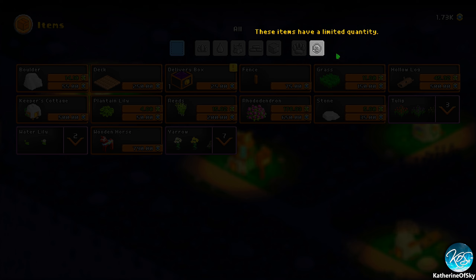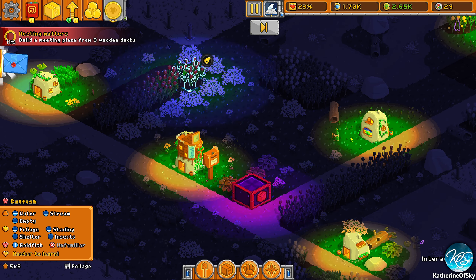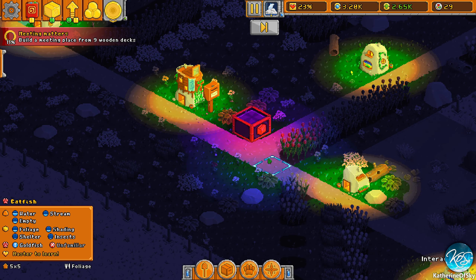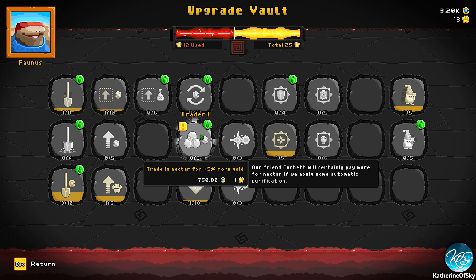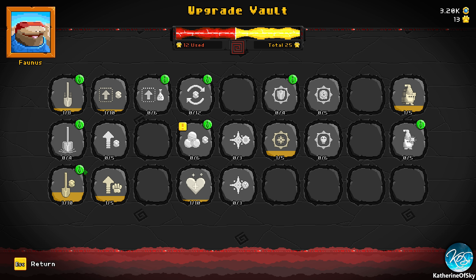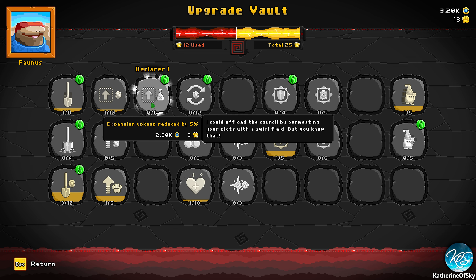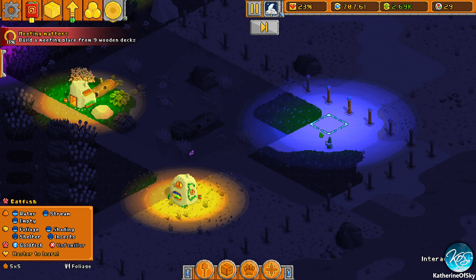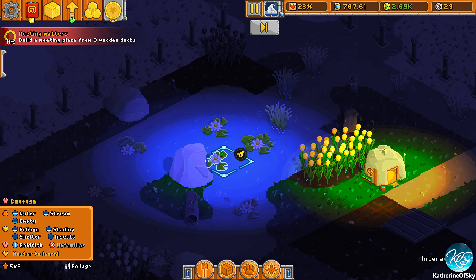They want 15 animals — yay! I don't know what to put in the box. Let's see if we can trade nectar for more gold. Expansion upkeep reduced by 5% — I think that's very valuable. That will give us a little bit more money. We really haven't done a lot in this area.